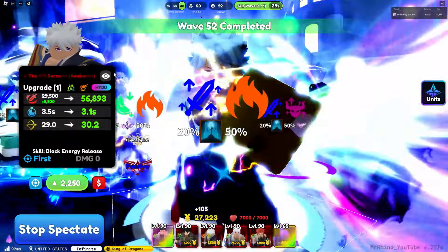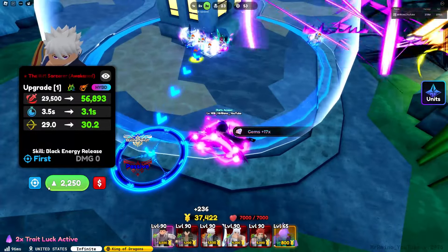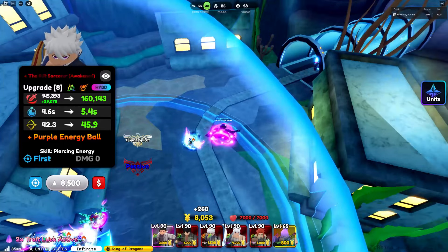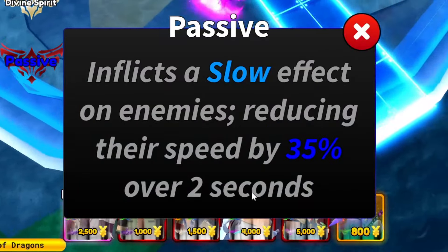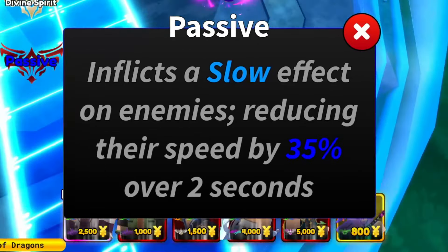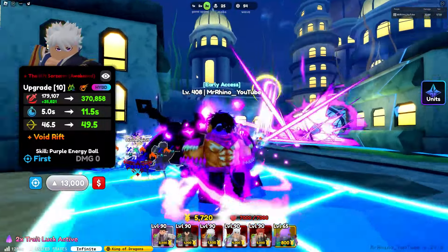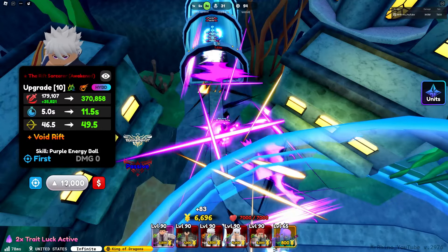Unfortunately you can no longer get Rift Sorcerer Awakened unless you trade for him, so good luck trying to get him. His passive inflicts slow on enemies, reducing their speed by 35%, which is pretty meta. I assume people will get mad at me for using Rift Sorcerer instead of Elf Saint, but I don't have Elf Saint Requiem right now.